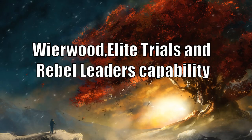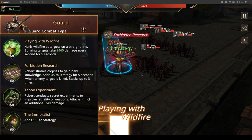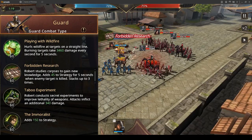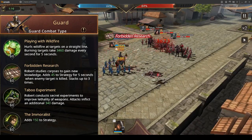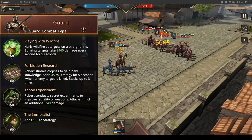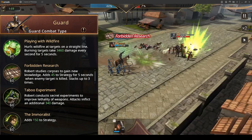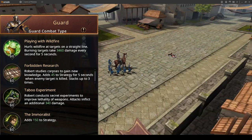For rebel leaders and trials capability, Robert doesn't excel. He's not that useful — he has some attack and some defense, but compared to other bow commanders he's not that good. As you can see, he really struggles to beat opponents even at lower levels.